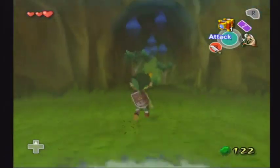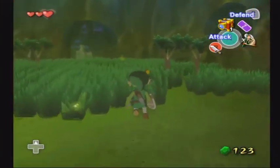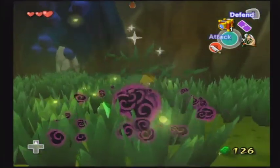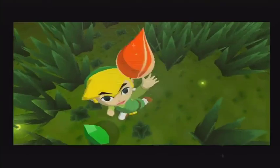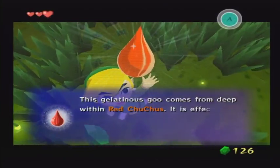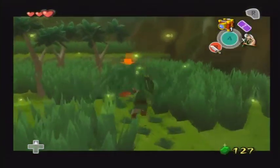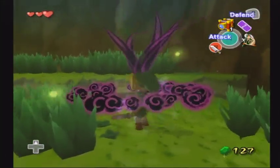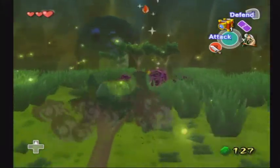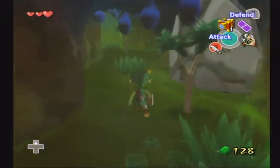This takes you to an underground cavern and there are a lot of red ChuChus, which are a new enemy in The Wind Waker. When you kill them you get red chu jelly. There are different ChuChus in the game and they drop different colored goo based on their color. Red ones drop red jelly, which can be used to make a variety of potions. I don't plan on using them that often but I will collect them when I kill them.